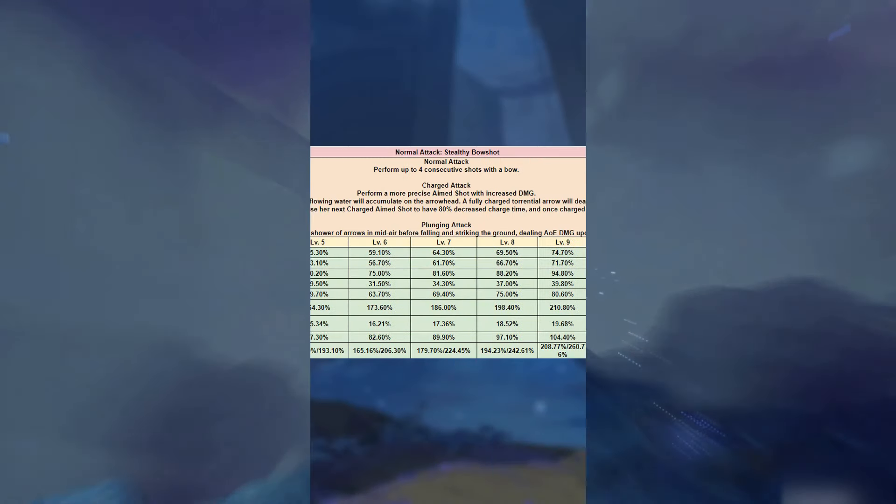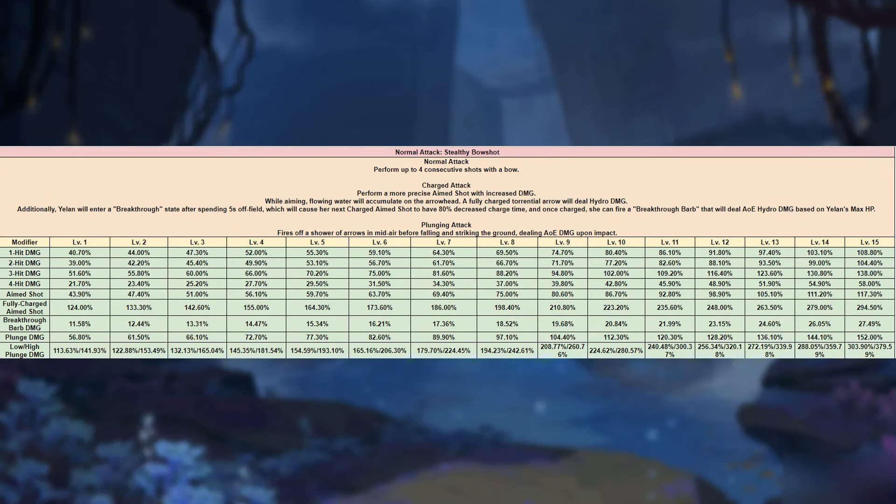Before I tell you why she is amazing, let me explain her skills really fast. For her auto attacks, when she is off field for 5 seconds, she will enter a state that makes her next charged attacks have 80% reduced charge time, and it will deal AoE damage based on Yellen's max HP.